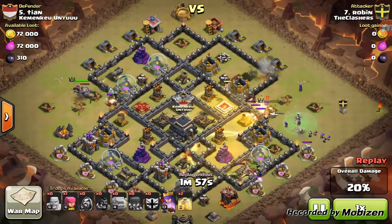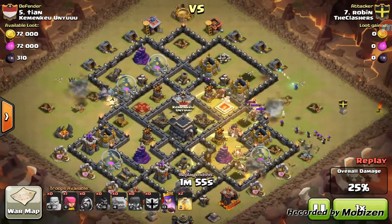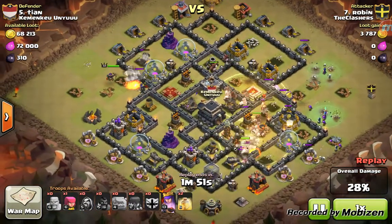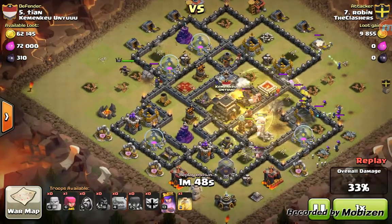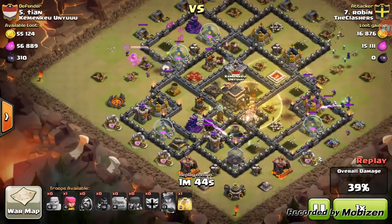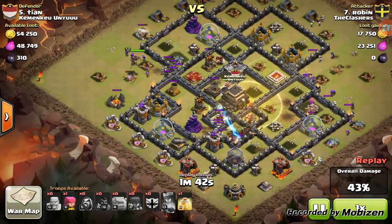He's got the heal right over the wizard tower. Heal over the X-Bow too, so all of his hogs are in heal right now. Two of them go up top — he's just not going to worry about those guys, let them do their thing. Another heal right in the core. A lot of high hit point buildings there.